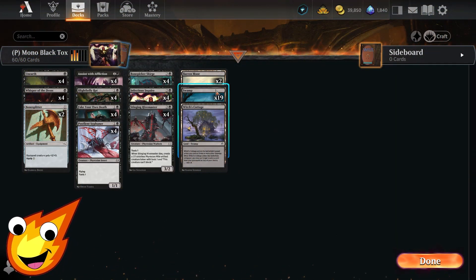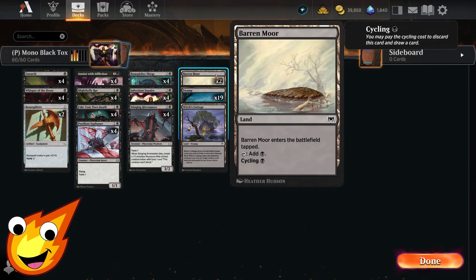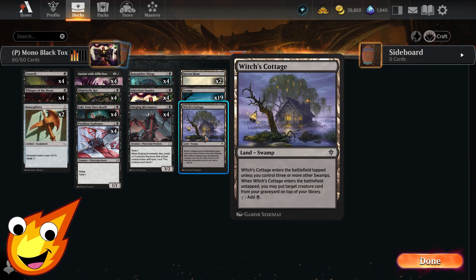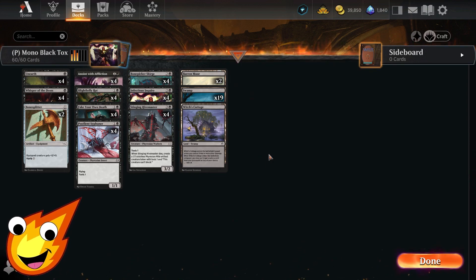For the land base, 19 Swamps is all you need. We have a couple of Barren Moors, letting us cycle away lands when we don't need them — or they just come in tapped if we do. And a single copy of Witch's Cottage rounds out the package, allowing us to return one of our creatures from the graveyard as long as we already have three or more Swamps in play, making it more frustrating for opponents to waste removal on us.